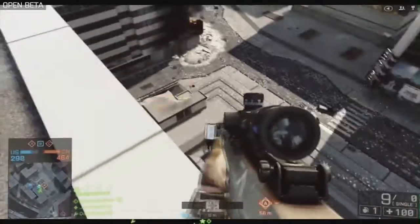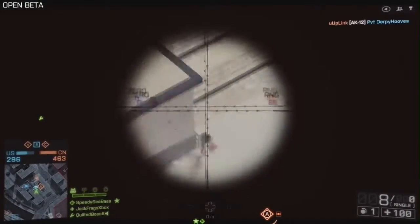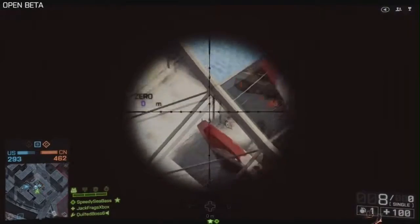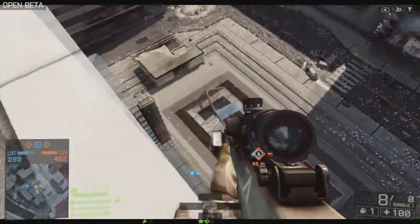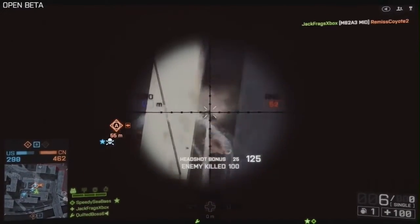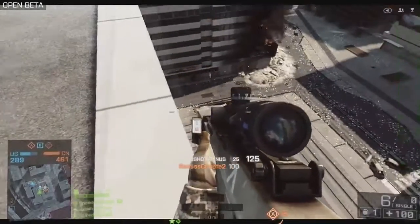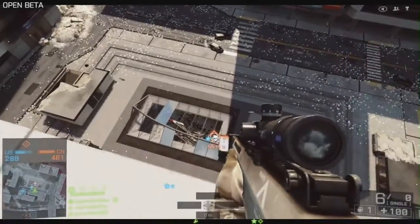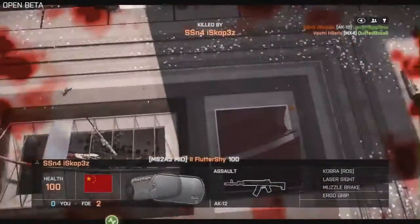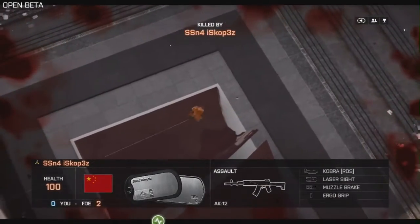Now this weapon I've picked up is the big 50 cal sniper rifle. You can't spawn with this — it's what's called a battle pickup in the game. So there are several of these around: there's like a grenade launcher, a big rocket launcher, and there's also this 50 cal sniper rifle. You can pick them up and it's a one-hit kill as you just saw, but you can't replace ammo for them and you also can't spawn with them. So they're a valuable commodity on the battlefield, but very hard to get hold of.